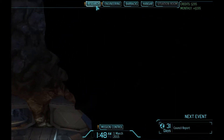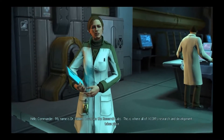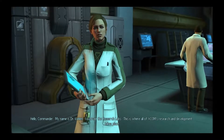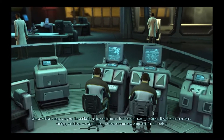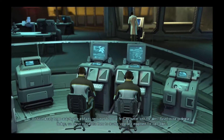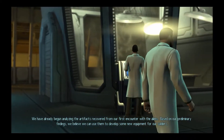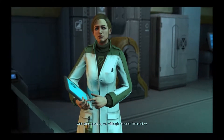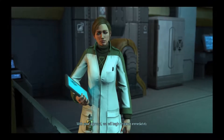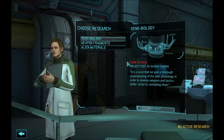Let's go to research. Hello Doctor. Hello Commander — my name is Doctor Father, I oversee the research labs. This is where all of XCOM's research and development takes place. We've already begun analyzing the artifacts recovered from our first encounter with the aliens. Based on our preliminary findings, we believe we can use them to develop new equipment for our soldiers.